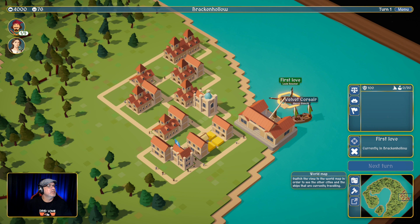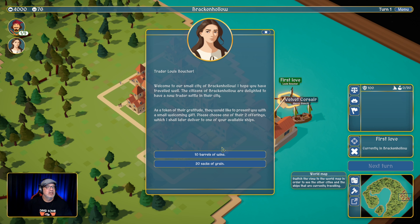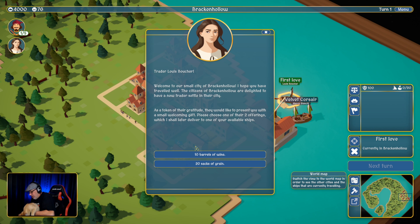Let's take a look at this one first. Trader Lewis, welcome to our small city of Bracken Hollow. I hope you have traveled well. The citizens are delighted to have a new trader settle in their city. As a token of their gratitude, they'd like to present you with a small welcoming gift — please choose one of two offerings. So we have 10 bottles of wine or 20 sacks of grain. I apologize — I have a new kitten. I adopted a new cat. This little girl's named Gigi. She's only seven months old. I got her and her twin sister, so we've got two of these little devils running around. Sorry about that.